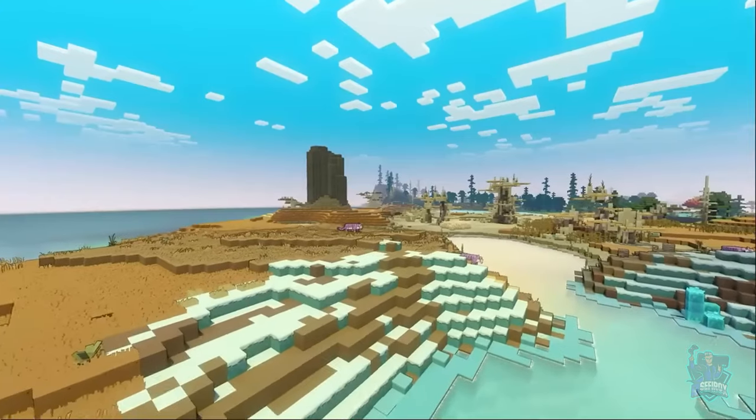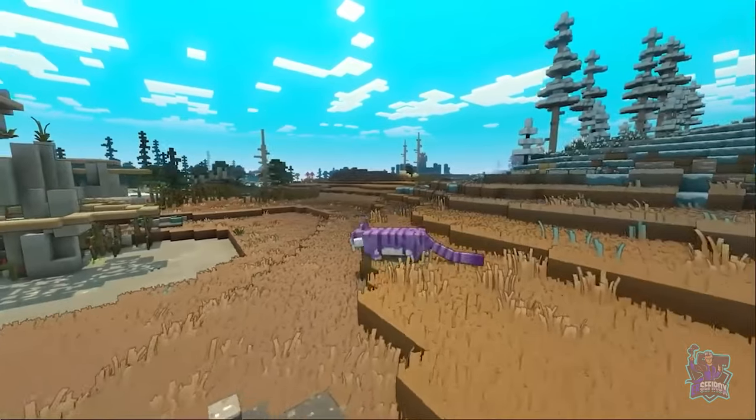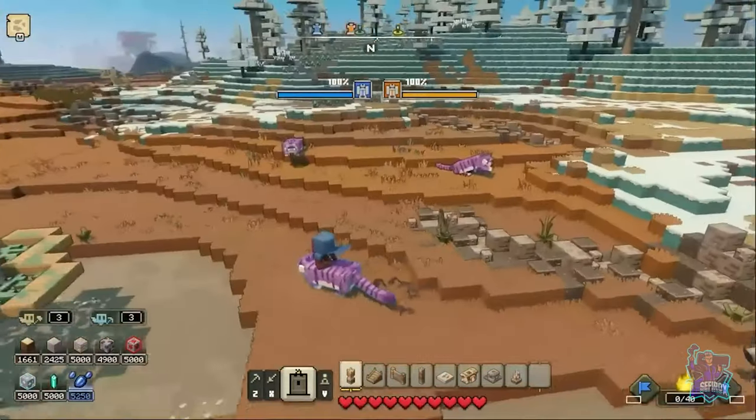Gathering resources to help the team out — that's super important. But whenever I get into a PvP match, the first thing I try to do is track down the Regal Tiger. It's my favorite mob to ride because it's really fast, but it's also really cute.